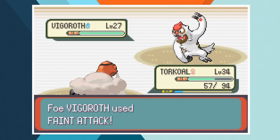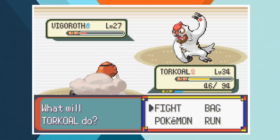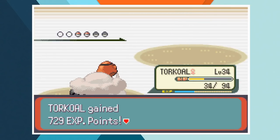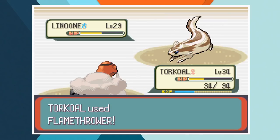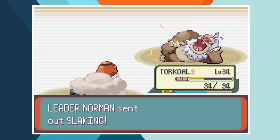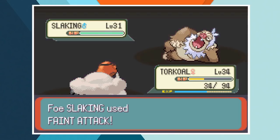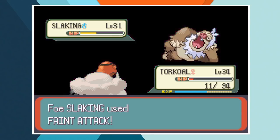Vigoroth is up next and Norman's getting nervous when he's not instructing his Pokemon to use physical attacks. Feint Attack doesn't do much to hurt Torkoal, and after another burst of fire leaves Vigoroth in red health Norman is forced to use Hyper Potion, leaving Torkoal with just over a third of her HP. After Vigoroth is defeated it's time for Linoone. Norman uses Belly Drum to max out Linoone's attack but it doesn't quite work out for him. Norman sends in his final Pokemon, Slaking. Even Slaking's special attack is pretty high so Feint Attack leaves Torkoal in one shot range. A Flamethrower and an Overheat combine to leave Slaking in red health, but a Sitrus Berry slightly remedies that. Another Feint Attack finally overcomes Torkoal but she's done an incredible job.